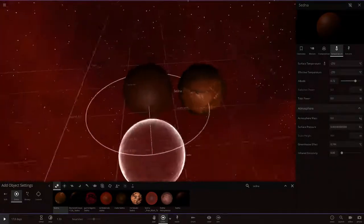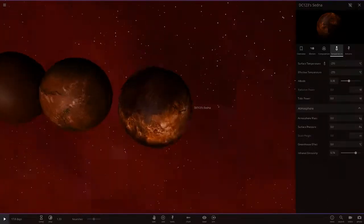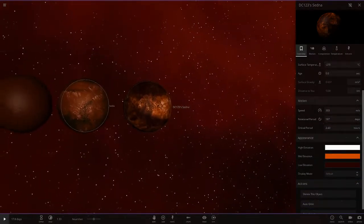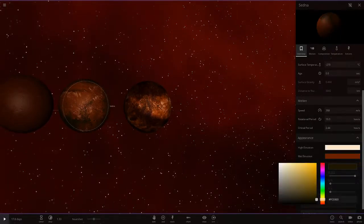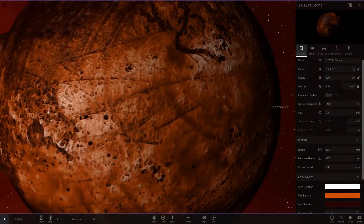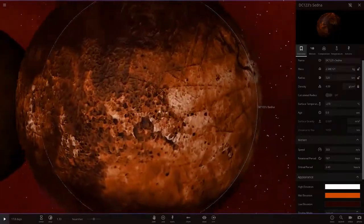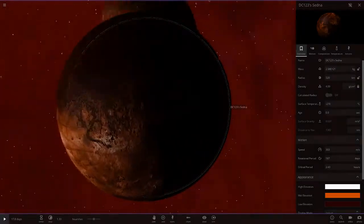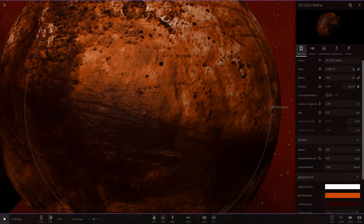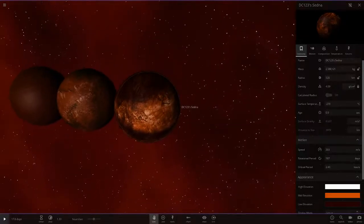Let's go ahead and start with Diamond Creeper's Sedna. It's looking with a similar sort of color scheme to the default one, but he's gone with a much darker looking red than the default. The default has a horrible dark yellow, but this one has a proper dark red with a bit of orange as well, and white in the high elevation — taking the idea of the regular Sedna. It's very hard to spot the dark red on that from a distance, but it is there.